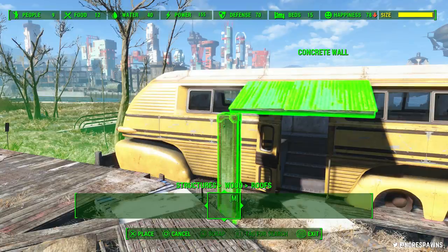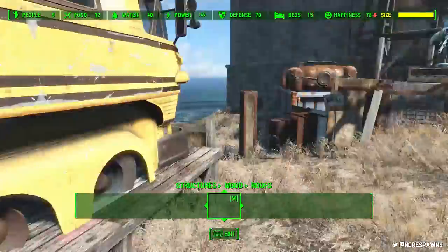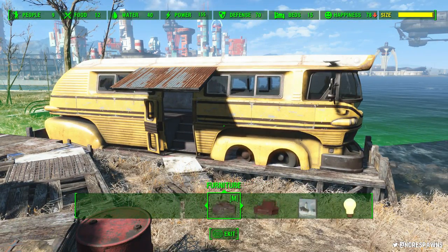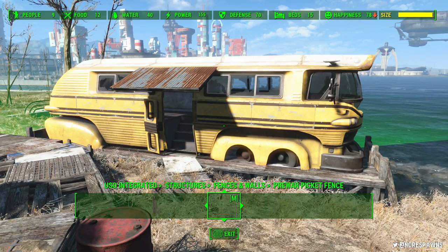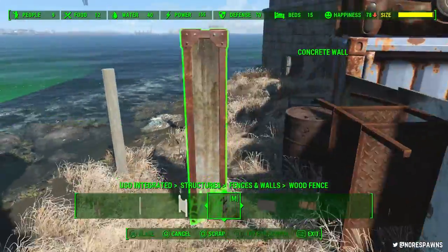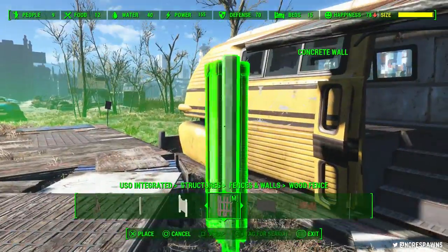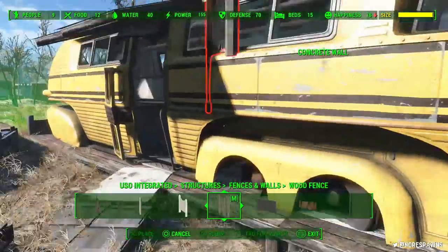I just wanted a little bit of a canopy thing going over the front. I always find these buses really weird because I love doing stuff with them, but you can't do much. Like what I'm doing right here — I'm just kind of reinforcing it, sticking scrap to the outside. But because of the shape of them, you can't put stuff too close to them, because they kind of clip in. They were a bit of a pain.